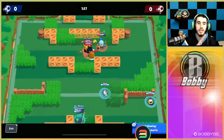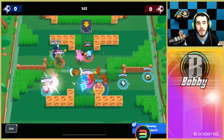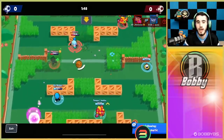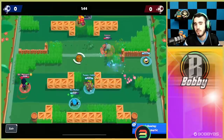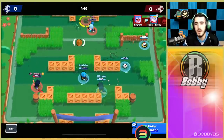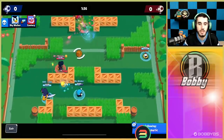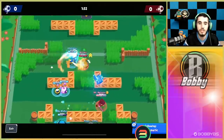We should have been leading 1-0 but unfortunately these guys clapped us and it's not looking great. The opposing Surge is being wild with his gadgets — he's pretty close to level 3. Being a level 1 Surge going into a level 3 Surge is not going to work out. He's got more range, more speed — he's kind of just godly at that point and you can't do anything about it.